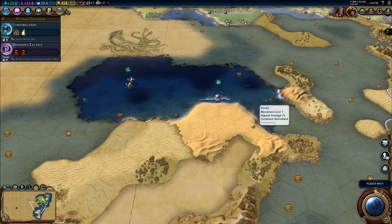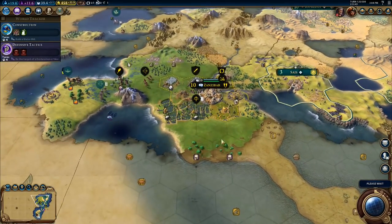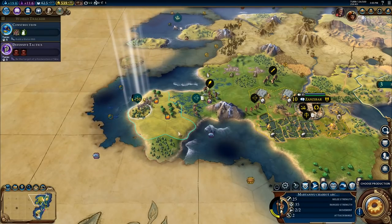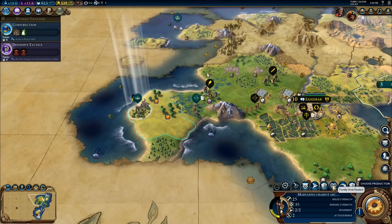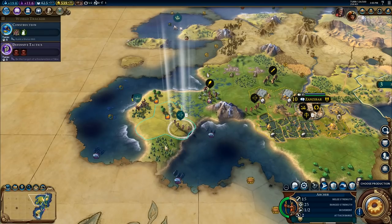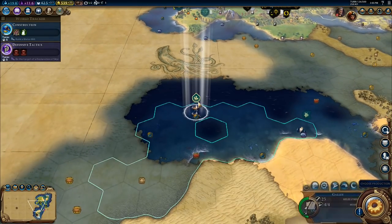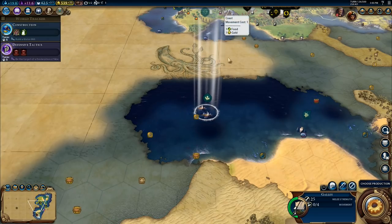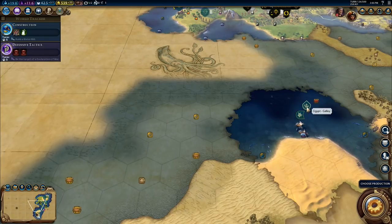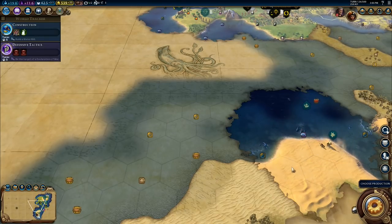It's a whole turn to go into the ocean, and then it can start traveling. We've got the Zanzibar Crossbowman. Let's move that one up onto there and then fortify until healed. Archers, start moving that way. You, start moving that way. And the scout — right.